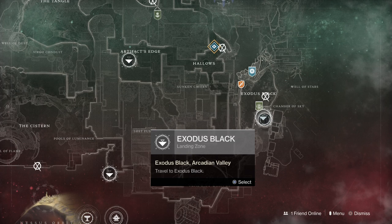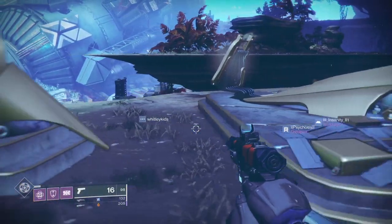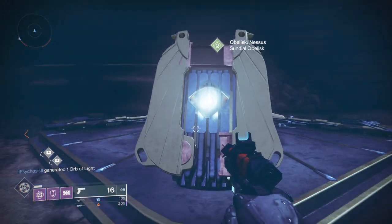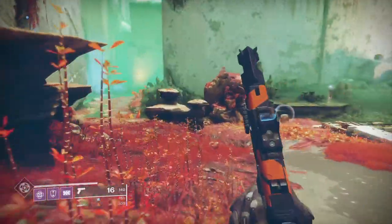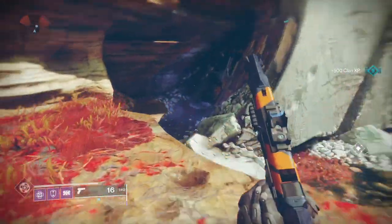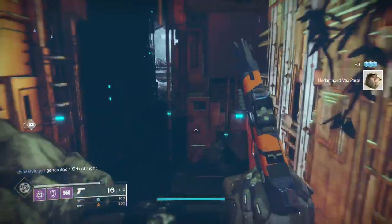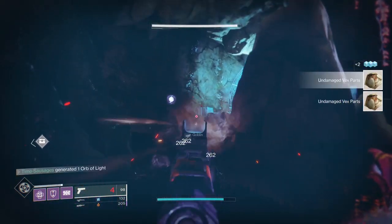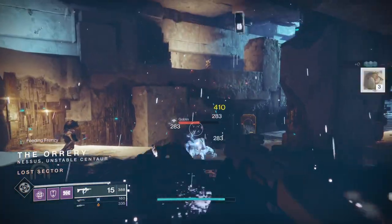The first new obelisk is the one on Nessus. From the landing zone you just have to jump up directly behind you onto the ledge and there you go, you can see the first obelisk there. It's knackered so we've got to try and fix it before it'll work. In order to fix it, we have to shoot Vex in the face and use their undamaged Vex parts to repair the obelisk. If you're looking for a nice concentration of Vex, there's a lost sector on Artifact's Edge called the Orrery. Go in there and just dish death until you pick up all the parts you need.